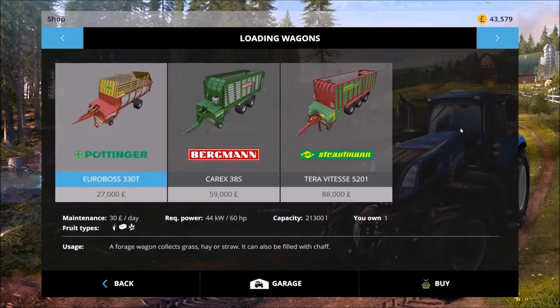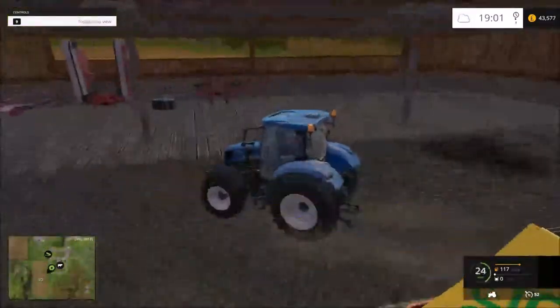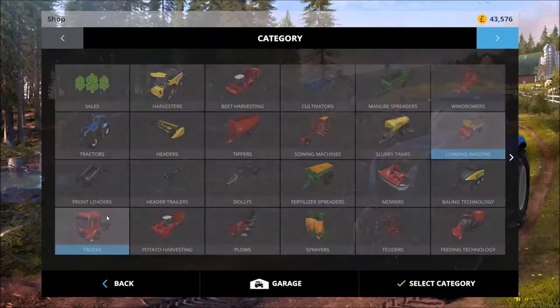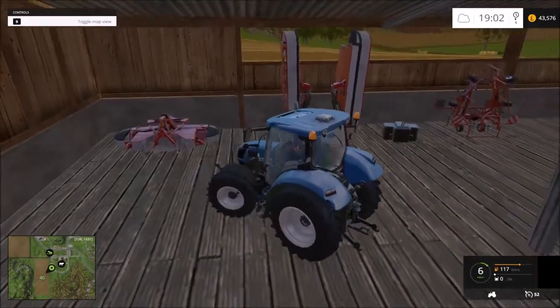So if we go on to loading wagons — this is it, it costs 27,000, it's the Euroboss 330T. It can pick up grass, straw, and other stuff. I only use it for grass. And obviously you need a mower — you've got the dual mower, you've got the front mower, or you've got this bigger one. I've never used the smaller one to be honest, I went for the bigger one. It's only a few thousand more so I just saved up and got that, and I've been using that.